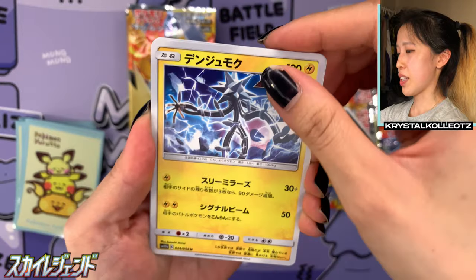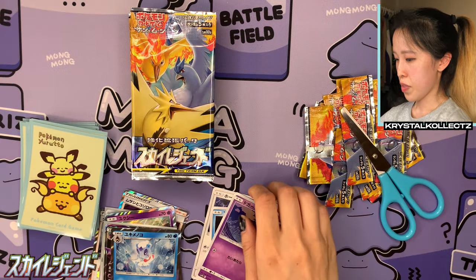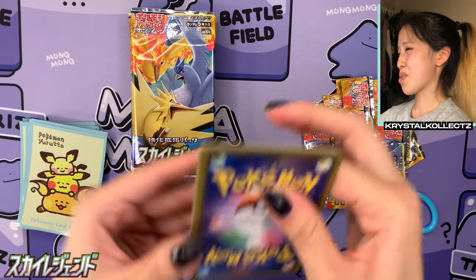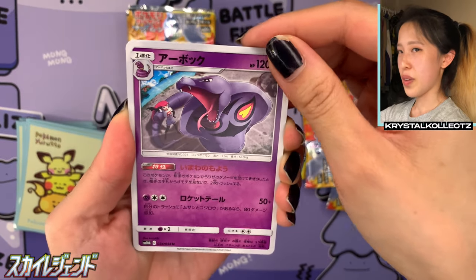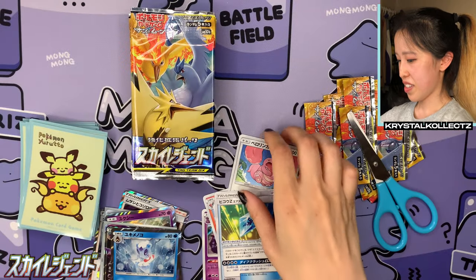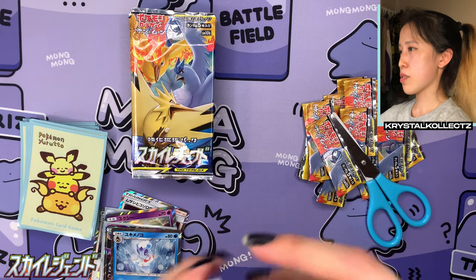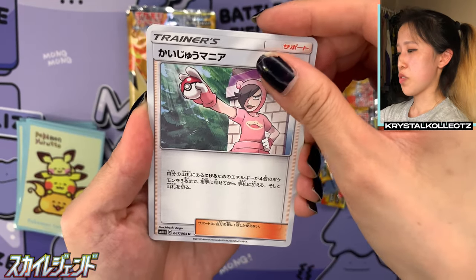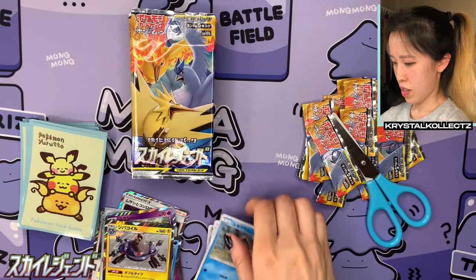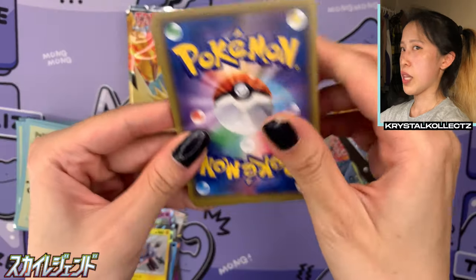All right Team Left, here we go. I think we usually get three or four GXs — I'm thinking of Korean boxes which have three to four GXs. We have a lovely Froslass holographic. We pulled the secret rare already so I'm not going to expect too much from this left side. The chances of pulling two secret rares from one booster box are not the highest. We have Arbok with Jesse in the background, we have Dwebble, and Flyinium Z. With Japanese booster boxes you're going to get a pattern of packs with no pulls and then packs with something — a holo or GX. At least for the Sun and Moon era.